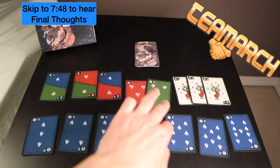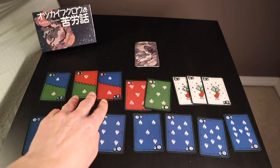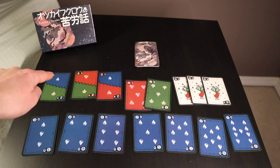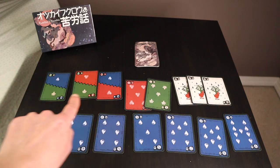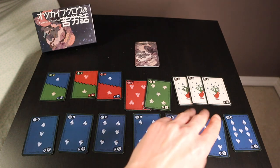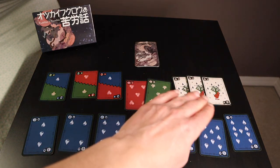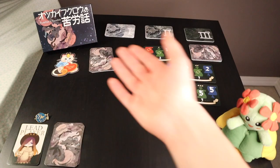The deck in Familiar's Trouble is made up of three suits. There is three through nine of the three suits. Then there are three cards that are special, where it's both the two of one suit and the two of another, and all the different combinations there.